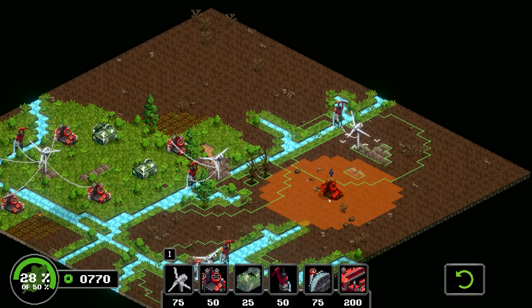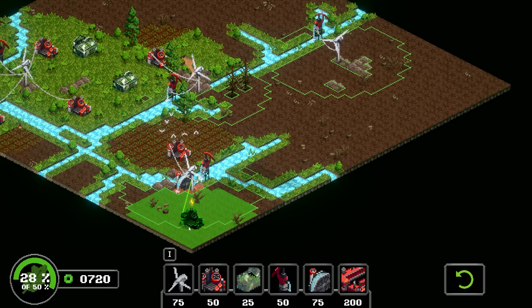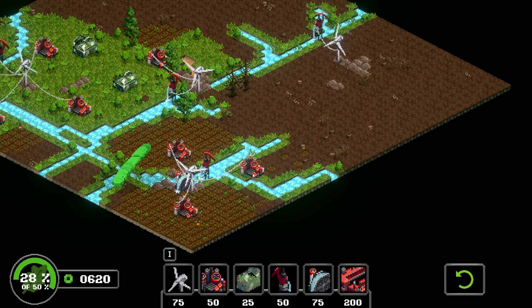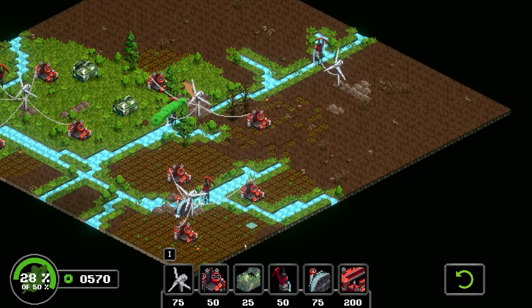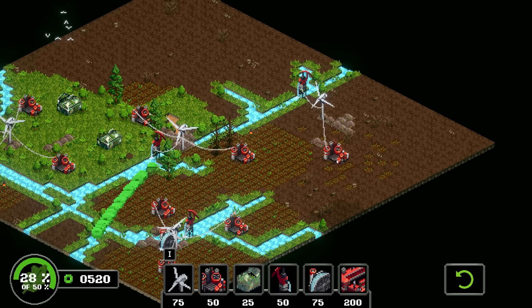There are two trees here — we're gonna need those for our stuff. Let's get that area cleaned up. Do we only have to get 50 percent of the land done? Interesting. We'll get that one done, get that done, maybe that area.